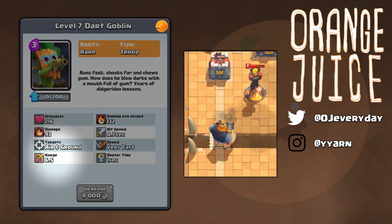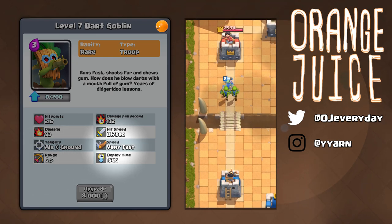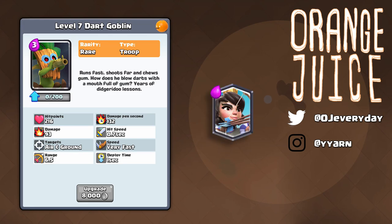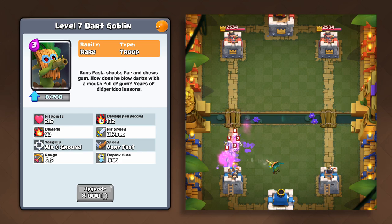He has the same attack range as a Royal Giant, meaning he outranges inferno towers. He has a very fast move speed just like his goblin brothers. He shares the exact same health as a princess, so arrows will take him out, as well as the log for a positive elixir trade. Calculating his stats, he can 2-shot minions one level below him. The level 9 Dart Goblin can kill a level 1 princess in 2 hits. With this fast attack speed, he can demolish a skeleton army alongside an arena tower. He's sturdier than regular goblins, so he'll survive a zap spell. He does not outrange the arena tower.